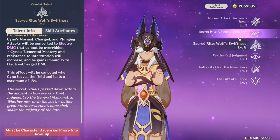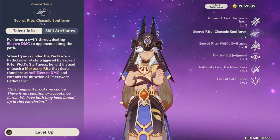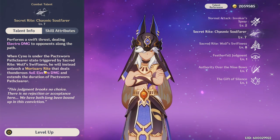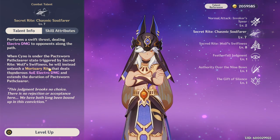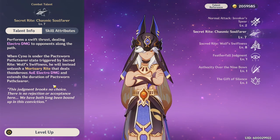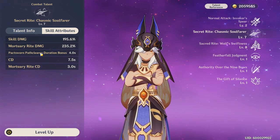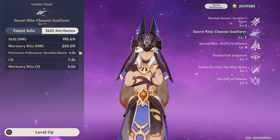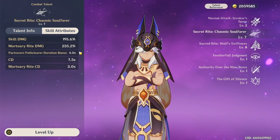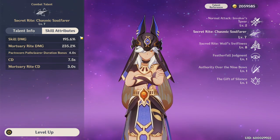The way he extends his elemental burst is through his Elemental Skill, which is very similar to Xiao's E skill — you dash forward and deal Electro damage, except you can't use this one in the air. When he's in his elemental burst, it becomes a hold-E slam style that deals AoE Electro damage, and it also extends the duration of your Pack Sworn Path Clear by four whole seconds. The base cooldown is 7.5 seconds, but when you're in the elemental burst it's only a three-second cooldown, so you'll be doing a lot of those E skills dealing considerable damage.